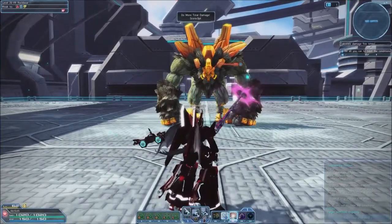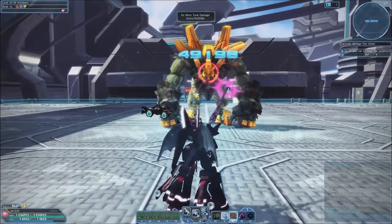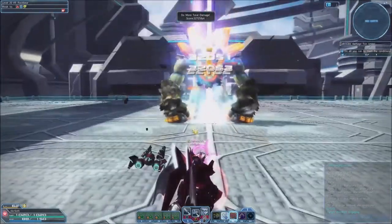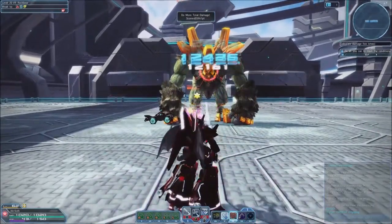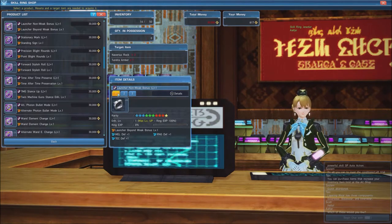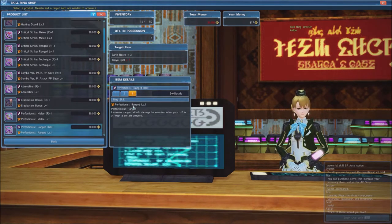For bossing, make sure to always mark your target with Blight Rounds in order to make it easier to damage them. Spamming fully charged Satellite Cannon or Positron Blast Photon Arts is your best option for attacking bosses who don't move much, while Steady Shot works well against mobile bosses. The skill rings we want to use are Launcher Non-Weak Bonus, which makes the effects of Advanced Precision Hit 1 and 2 apply to all launcher damage, making mobbing easier, and Perfectionist Ranged, which grants a damage bonus to ranged attacks so long as our HP is above 75%.